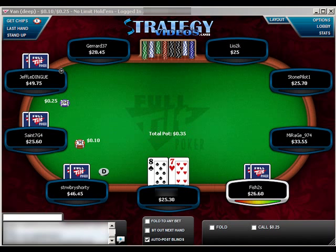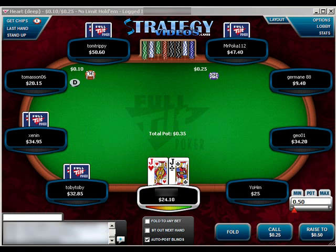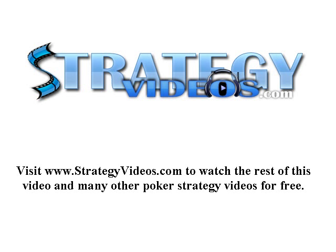We have 8-7 in the cutoff chair. I could consider raising a hand like this if it was suited and unopened in front of us, but the fact that it's been raised makes it an easy fold. At this super-tight nitty style, I wouldn't even raise it suited unless the table conditions dictated it. A pair of jacks, however — we're going to play aggressively. We're going to make it 4x to go in an unopened pot and evaluate our actions on what to do after the flop if we're called.